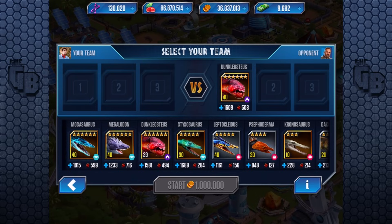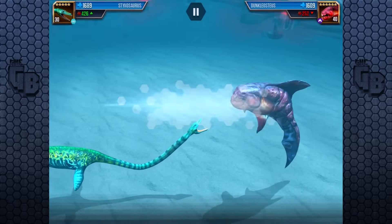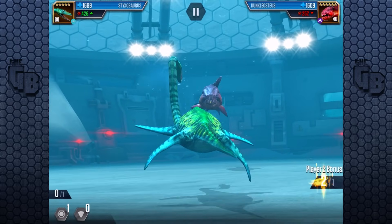It's cave type, so I'm pretty sure we have the advantage. Let's use our new Stixasaur — I think we got the advantage here. Yeah, there we go, and we do! Awesome! Who would you think would win — Dunkelosteus or Stixasaur? I think Dunkelosteus.